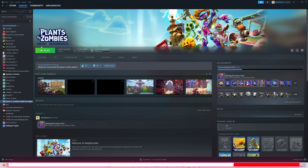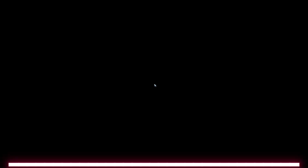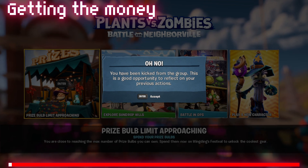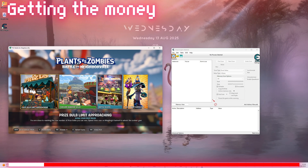Now we can launch the game. If you get this message, you have done it right. Minimize the game and have Cheat Engine to the right.